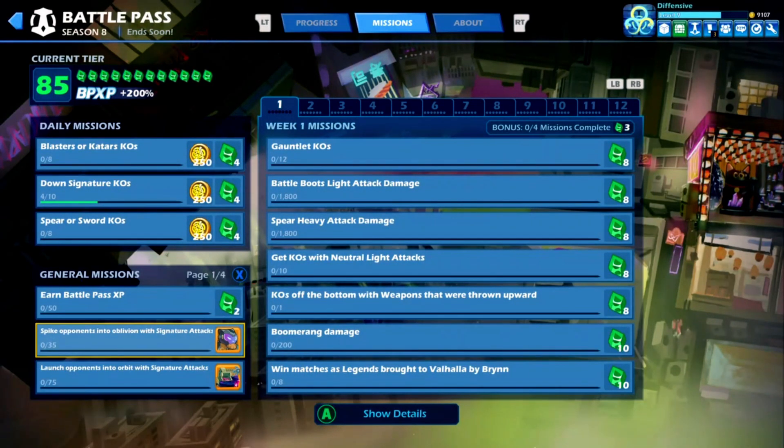What's the progression for Tezka? What do you got to do? We got spike opponents into oblivion with signature attacks. And remember, this is on any legend — you can get these KOs with signatures. If you're looking at Tezka, it's probably going to be gauntlet neutral or boot neutral. It's both spike.